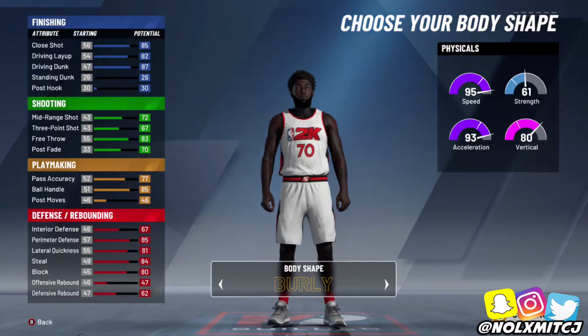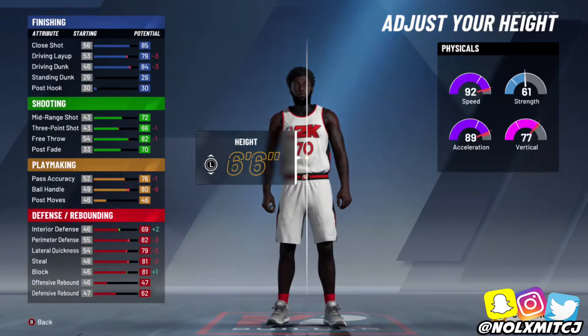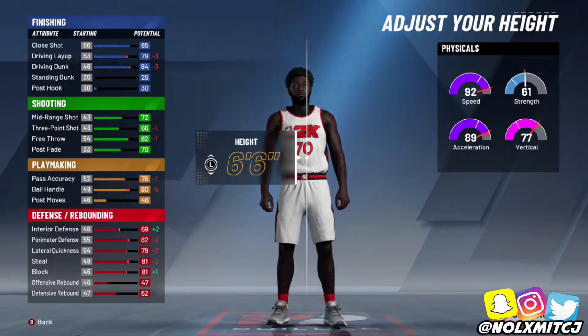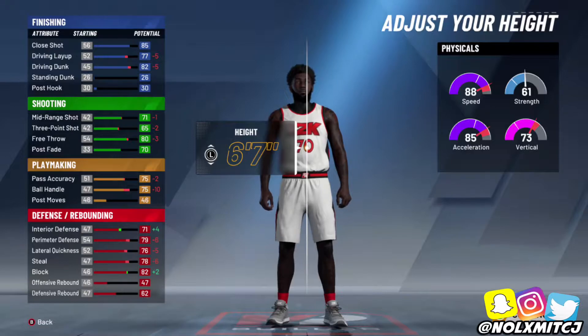Body shape doesn't really matter — I went burly just because of the buff look. For height, I would definitely go 6'5", indefinitely — 6'5" or above for a 2-way slasher or 2-way slasher playmaker. I wanted to go 6'6" but the ball control loss is real — you get an 80 ball control, you lose 5, so you can't speed boost or momentum.